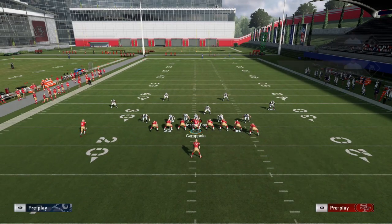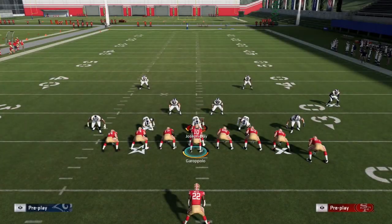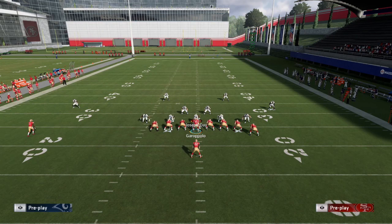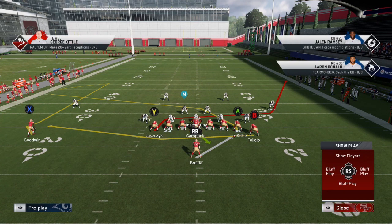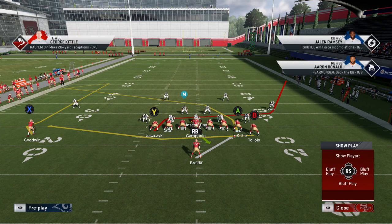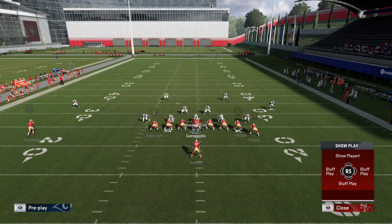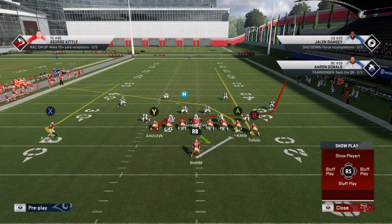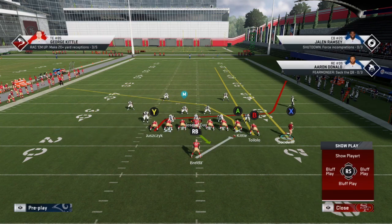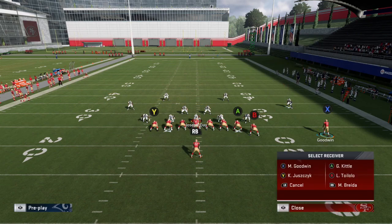We also have another play — the PA Wheel Slide. It's very much the same situation, working the inverse of the PA Y Drag Wheel. The one difference is that you don't have the deep crosser. It will still work against Cover 4 match. My recommendation with this play would be to streak the inside tight end — Kittle has the route ability so you could do that with him too — or streak Toilolo straight down the field. Another option is to motion Goodwin across the formation to give you a more vertical threat to pull the zones back further.